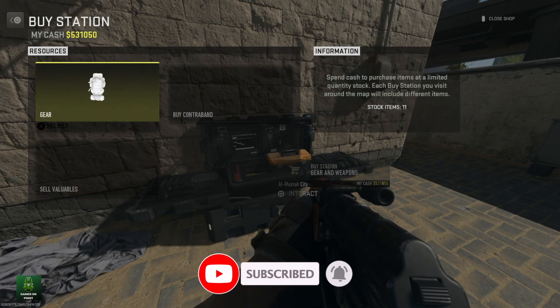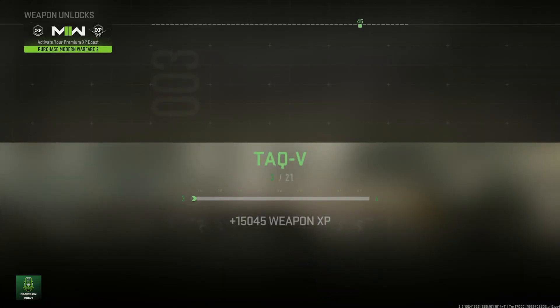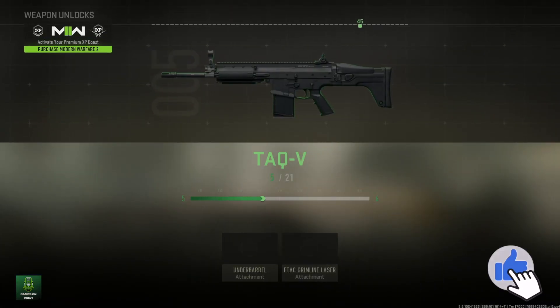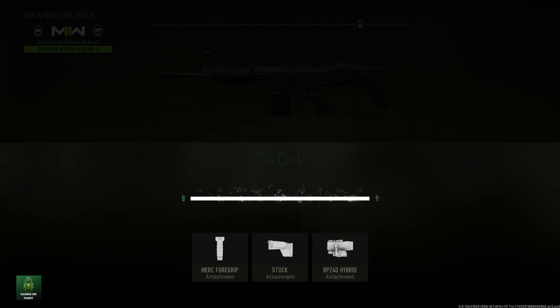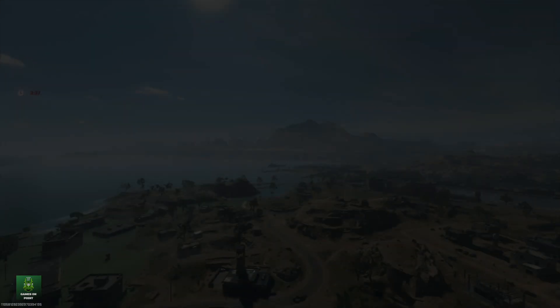Now you can take this cash to a buy station and use it to buy armour plates to rank up your weapon. It's not the most efficient way to rank up your weapon since the patch. However, you can also just exfil with this large sum of money and it reduces your insured weapon slot cooldown significantly.